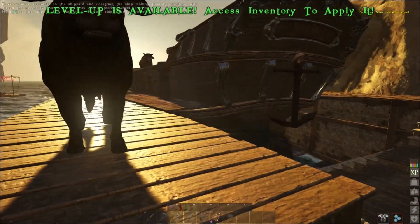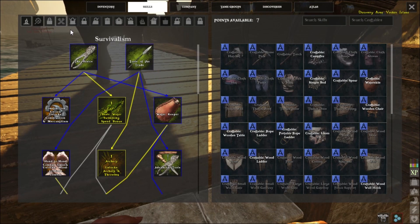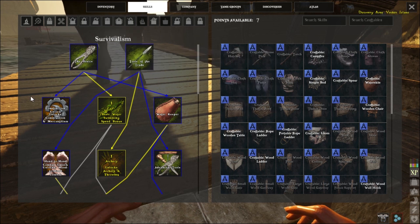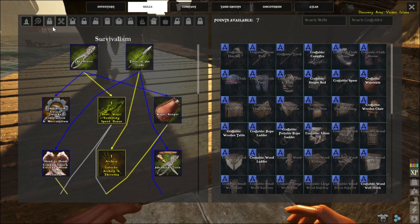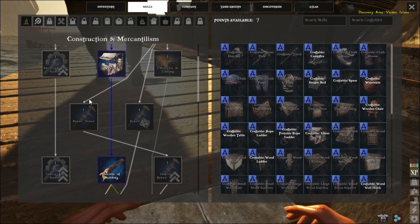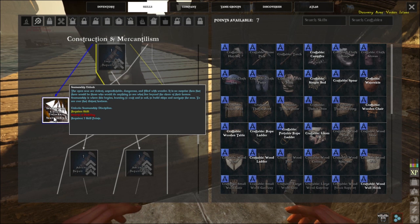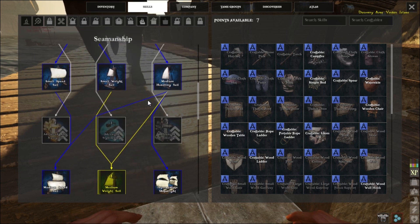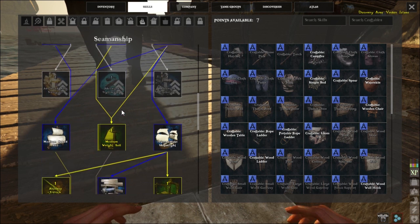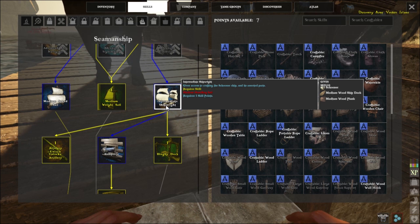For the schooner you are gonna need the small shipyard, which you can make once you have the required skills. First you need Construction and Mercantilism, and from that you're gonna learn Seam and Ship. Once you learn that, you unlock its category, and then you can unlock Medium Handling Sails and Small Weight Sails if you want. But mainly you need Intermediate Shipwright, which allows you to make the schooner, the medium wood ship deck, and medium wood planks.